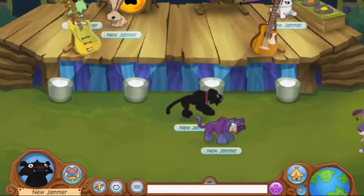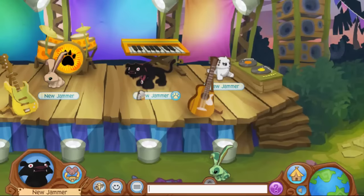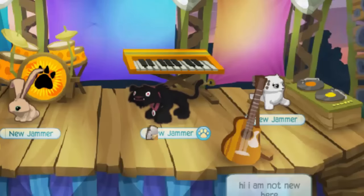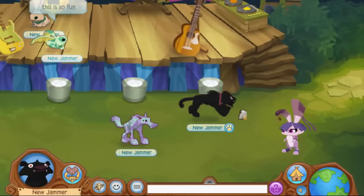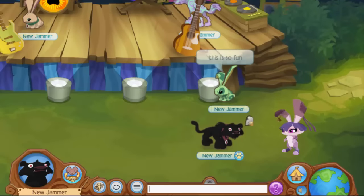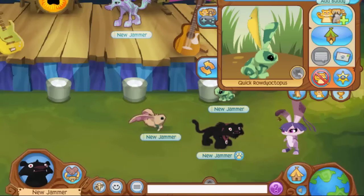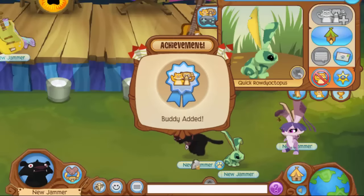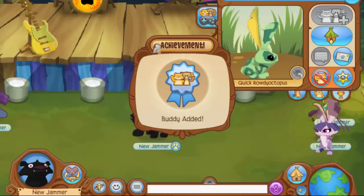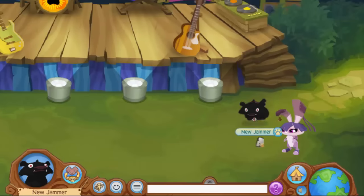I'm assuming the reason Animal Jam did this is so that new jammers can make buddies when they first enter the game, because before this they used to just shove you into Jamaa and tell you to go make friends and make your rares. They apparently decided to be nicer to new jammers and allow them to make friends with other new jammers. Let's make some friends — please accept my buddy request — yay, I got my first ever achievement! And they literally just slept after I buddied them, which is so rude.